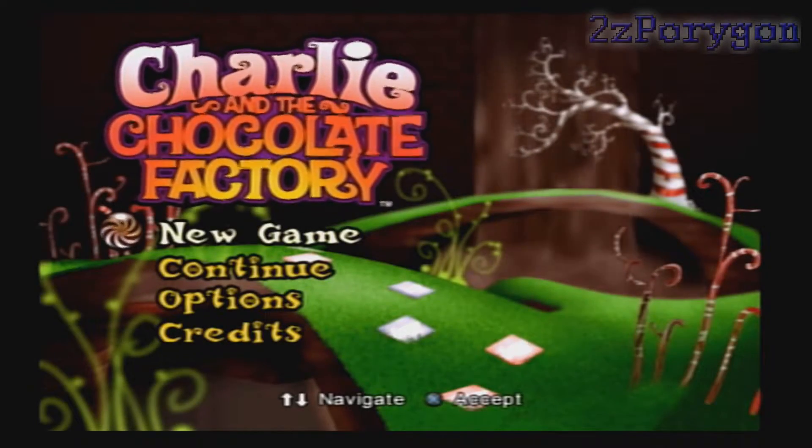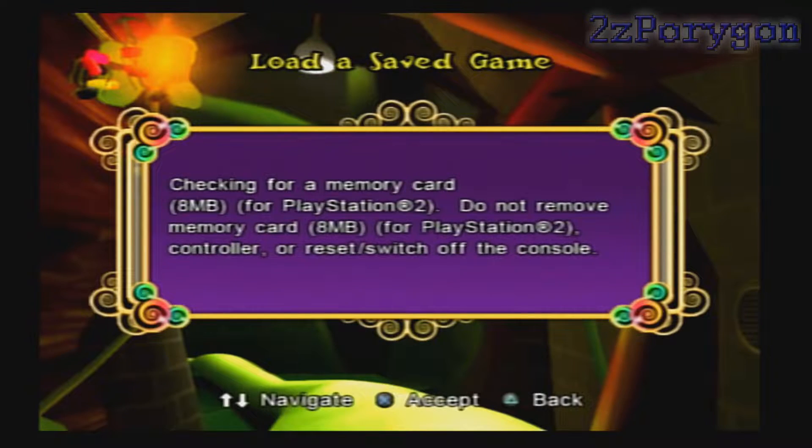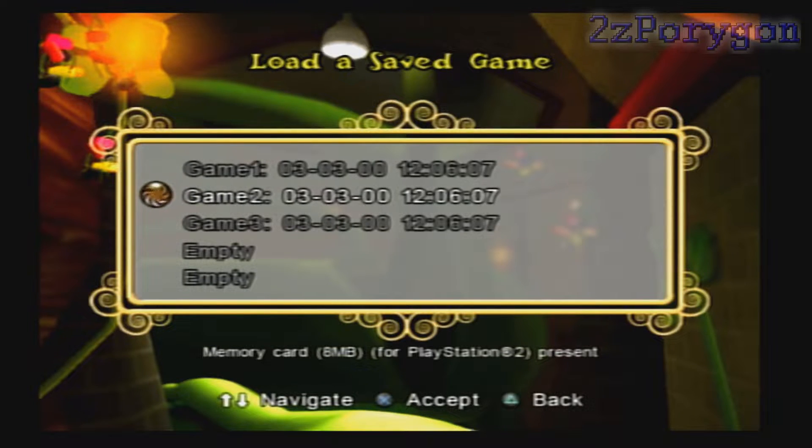Welcome, my viewers, to part two of my Charlie and the Chocolate Factory playthrough. Let's begin the first part of the chocolate room, in which Charlie must help Augustus and get him unstuck from the pipe.